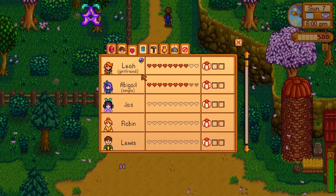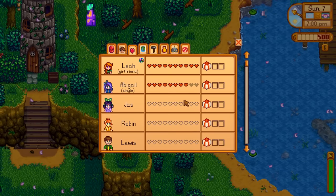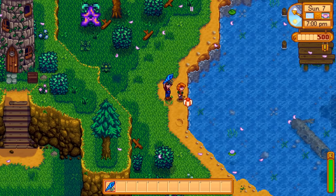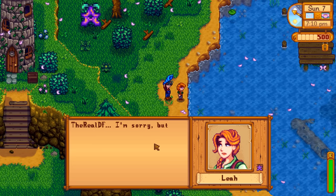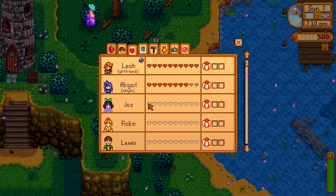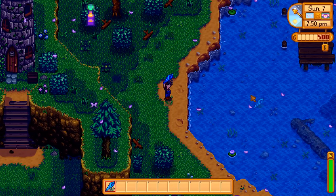Now that Leah is my girlfriend at 8 hearts, we can move her up to 10 hearts with a few well-placed gifts. Once you have your current favorite NPC at 10 hearts, go to the beach on a rainy day — the right side that you have to unlock — and buy a mermaid pendant from the ghost. At that point you can ask your boyfriend or girlfriend to marry you. For some reason, Leah doesn't want to marry me. She's at 10 hearts, she is my girlfriend, but she doesn't want to marry me.